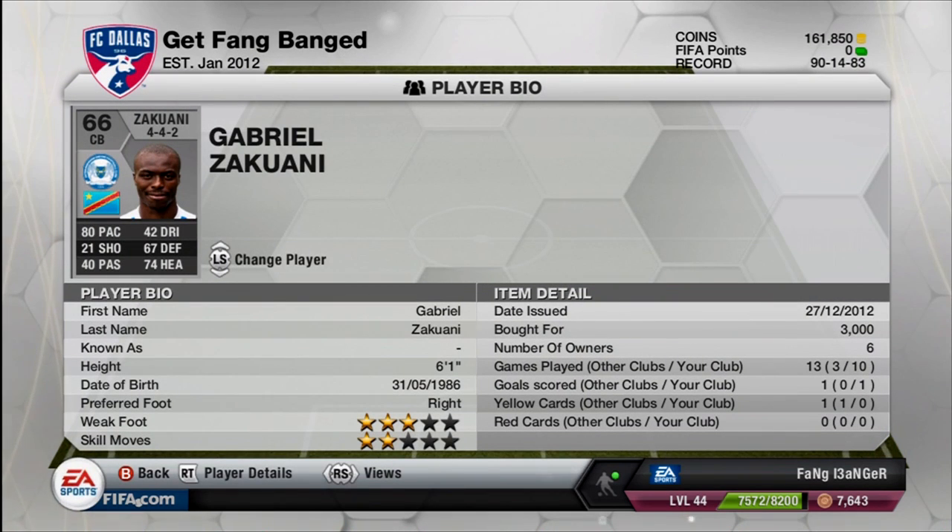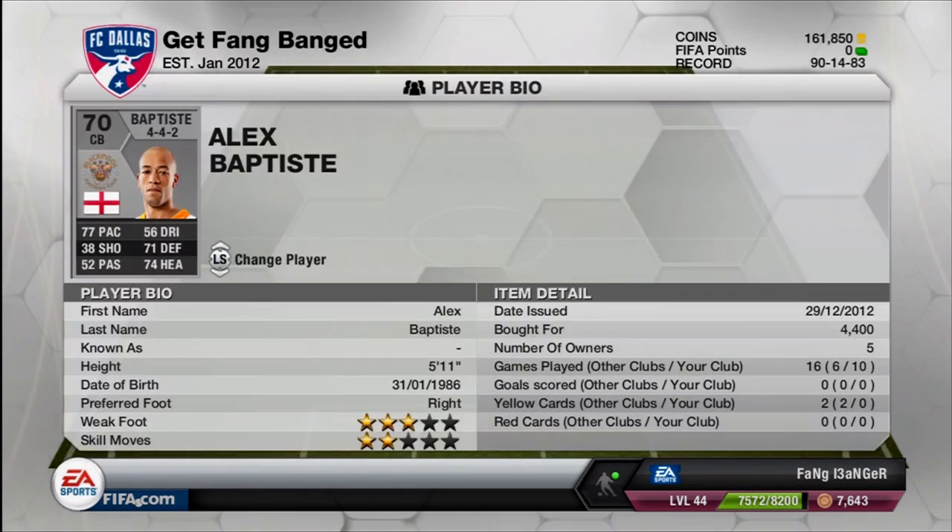Zucani is definitely an awesome defender — 74 heading. You have to have a guy with good heading down there if you're going to beat those corner kicks. You always get that random dude sitting in the middle who's not doing anything and then out of nowhere — boom — he hits you with a header, flying, he's got ups. It's crazy. Then in the right center back position I have Alex Baptiste.